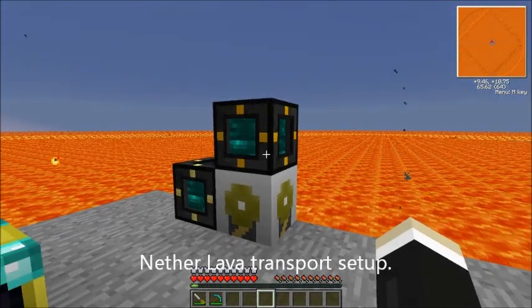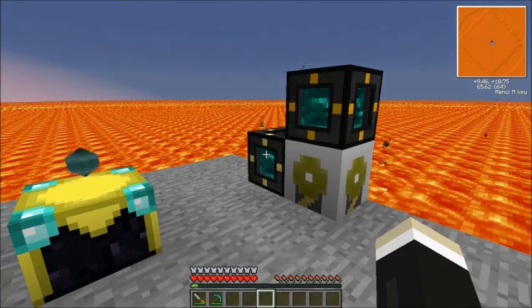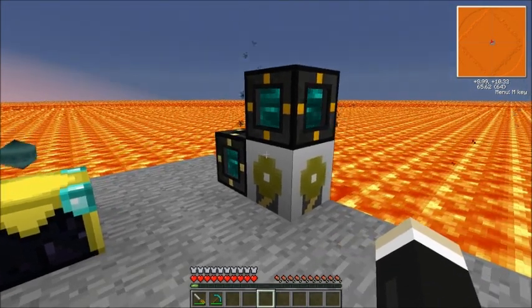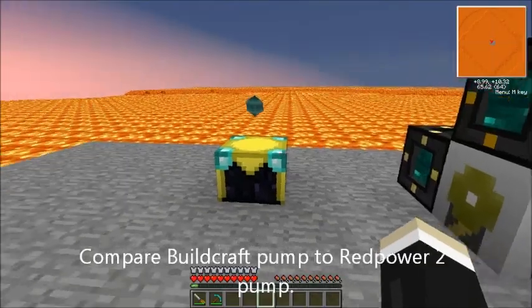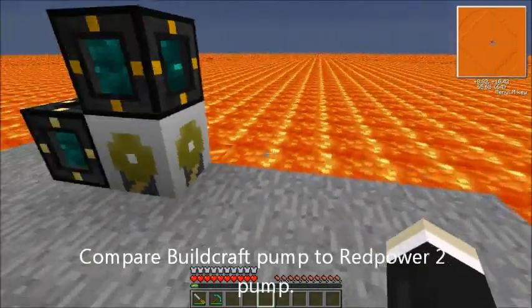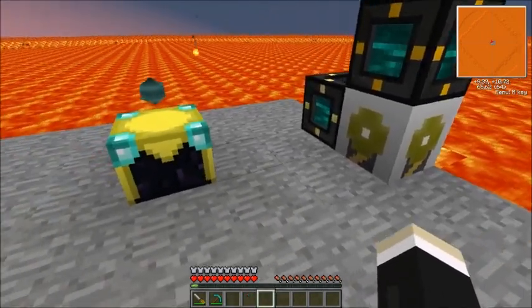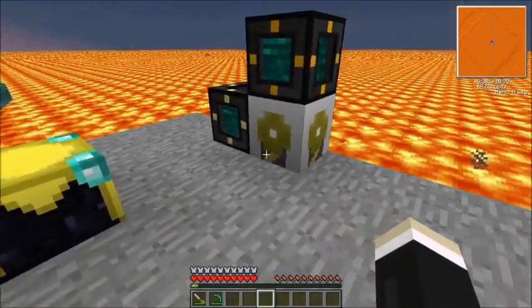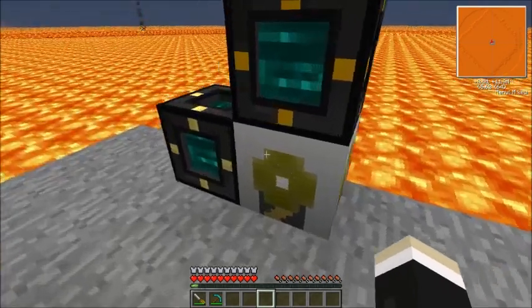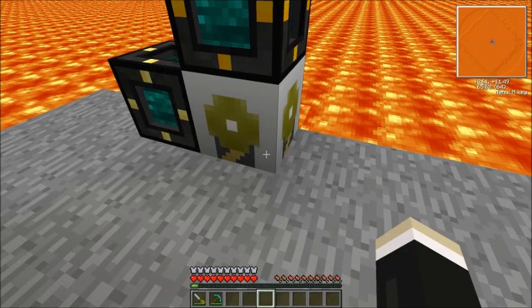Hey everybody, this is Kodakai back with another spotlight. This time I want to talk about sending lava from the nether back to the main camp. I've got a couple setups that I want to show you, and this really seems to be about the best way to do it. What I've got going here is first off a standard pump from Buildcraft.